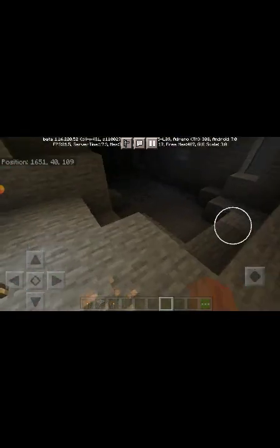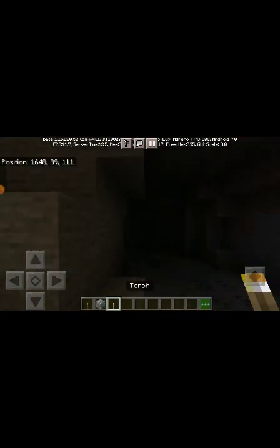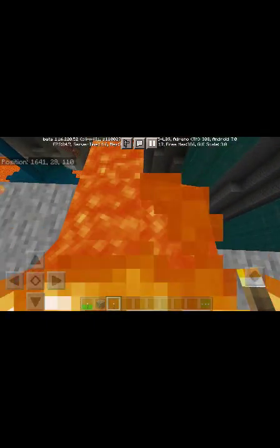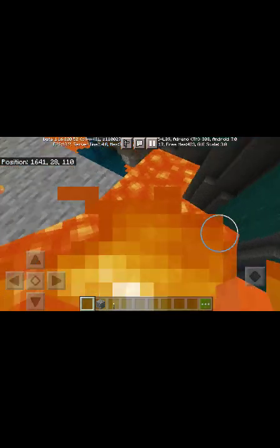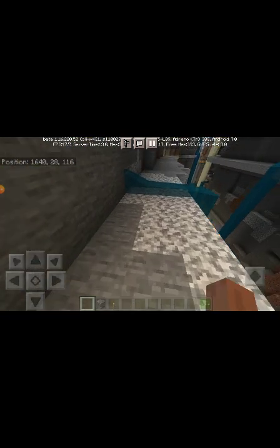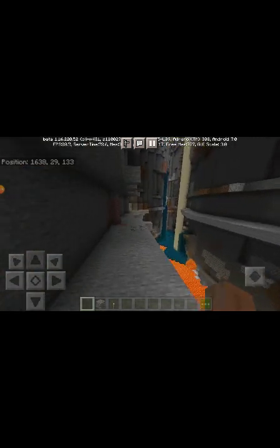It has extra iron, you can see here. It is many, many, many places. Lava and water — only if you just check. As I showed you there is a bunch of iron and coal. It is a very OP seed.